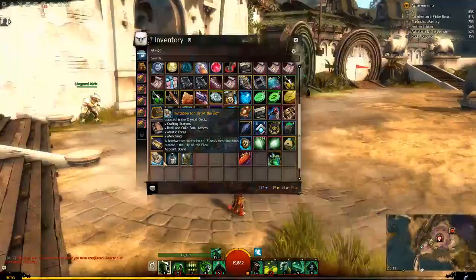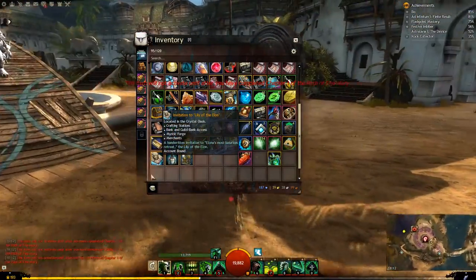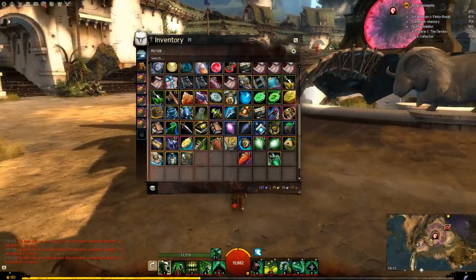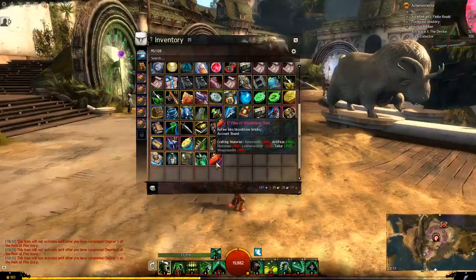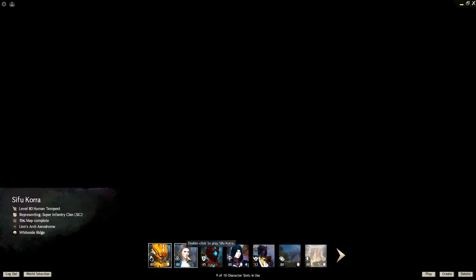That is only available when you start the expansion — you must finish Chapter 1 of the Path of Fire story, but I don't have it yet. Maybe the Beta next weekend we'll be able to have a look at that. For now, I'll go and show you what the Sunspear outfit looks like on the other races.